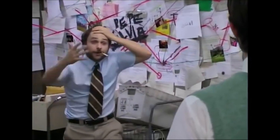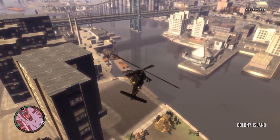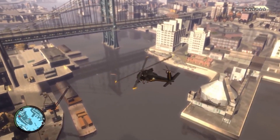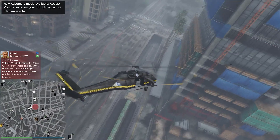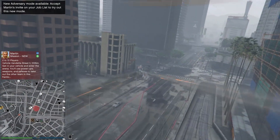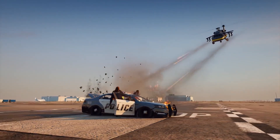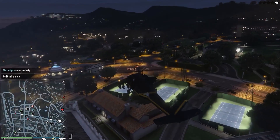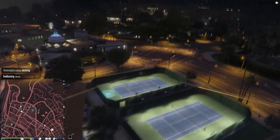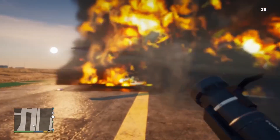Annihilator. There is significant evidence that during some point in development, the Annihilator vehicle was planned as one of the vehicles used during wanted levels, and possibly outside of wanted levels too. Unused Annihilator police scanner audio from the last-generation release of GTA 5 strongly suggests there were plans for the vehicle to be pilotable by the player in story mode. In the final game, however, the Annihilator is not normally available outside of GTA Online and does not spawn in story mode without game mods.